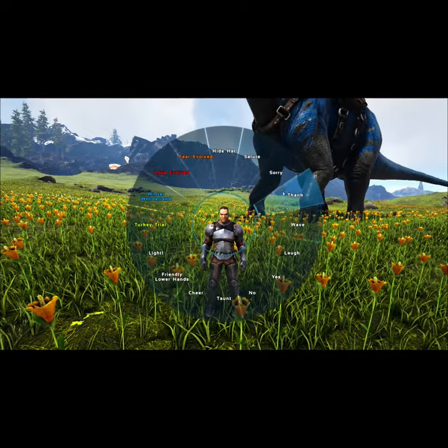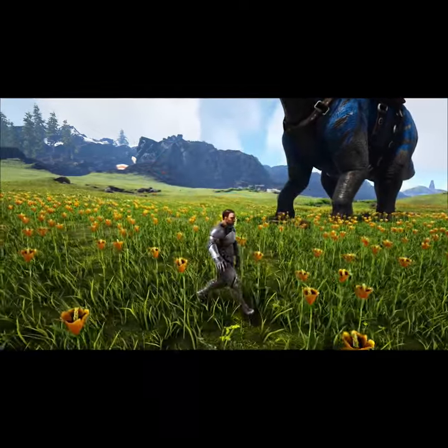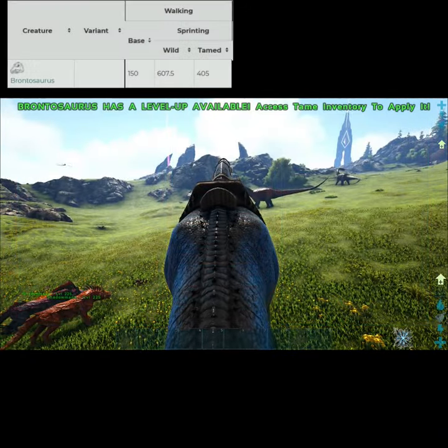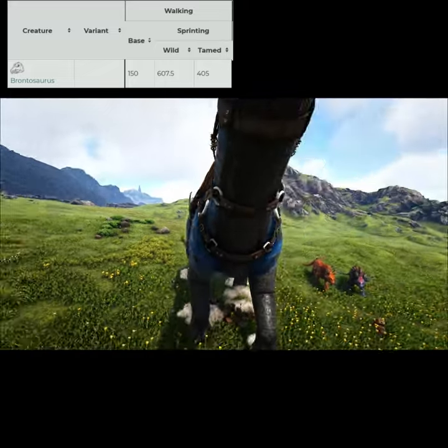What is going on people on the internet? Welcome back to another episode of ARK's Valley Evolved Max Speed, and today we're going to be taking a look at the Brontosaurus, ARK's Gentle Giant. Fun fact about the Bronto: when it tames out at 100% movement speed, it's actually slower than its wild counterpart.